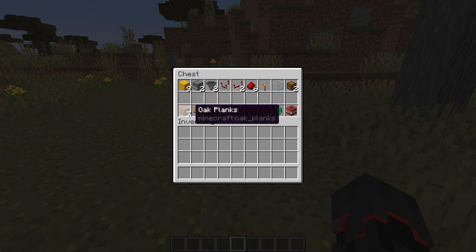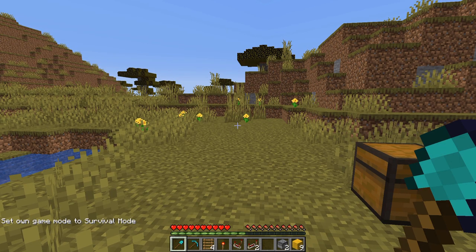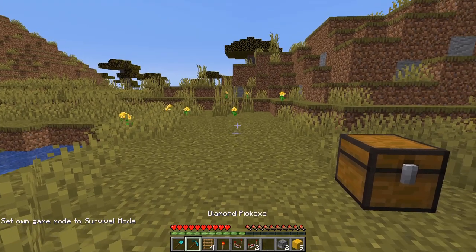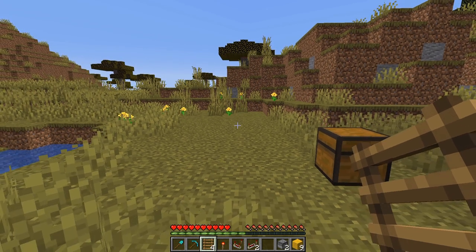For decoration when we're done, I will use seven oak planks, one oak sign, and two item frames — but that's totally up to you. It's also helpful to have a few tools to dig out the hole and some ladders to get in and out easily.